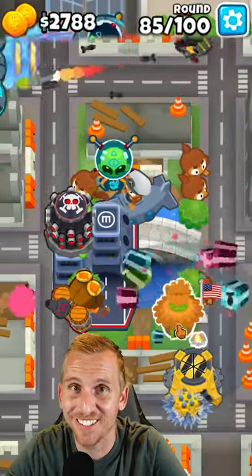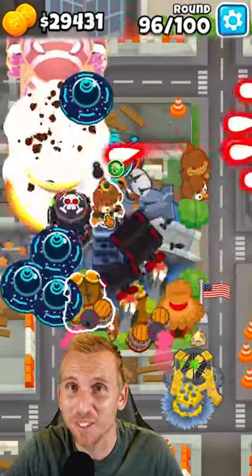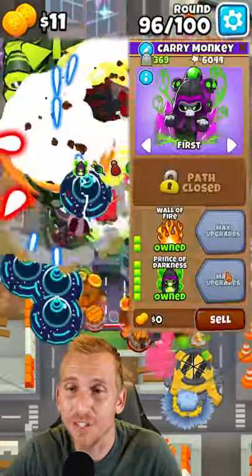Place a village here, upgraded to 200. Place an alchemist here and upgrade to a 401. Lastly, place a wizard here, upgrading to a 025. And now you're done.